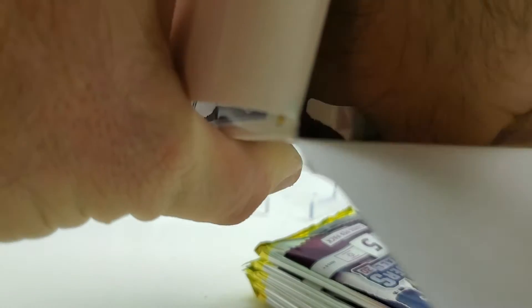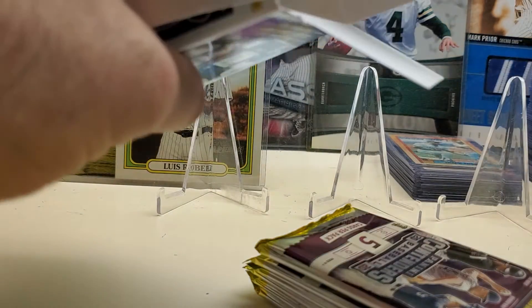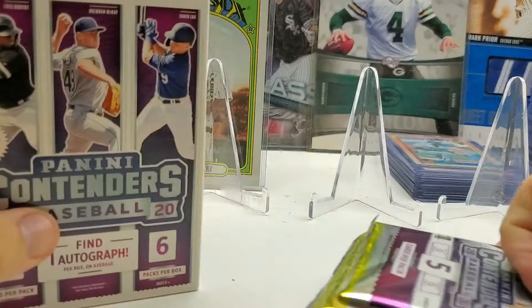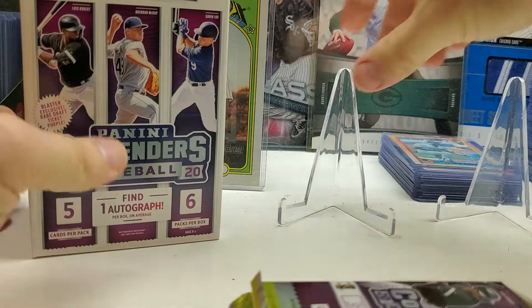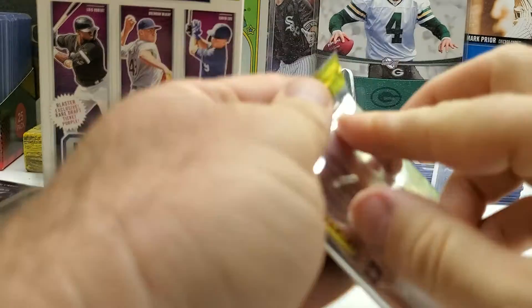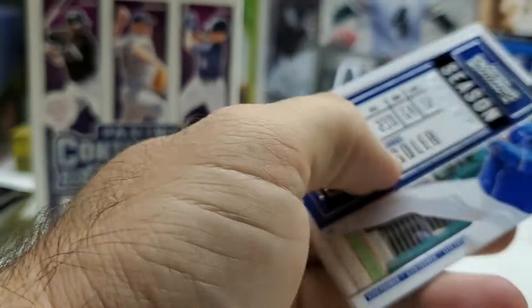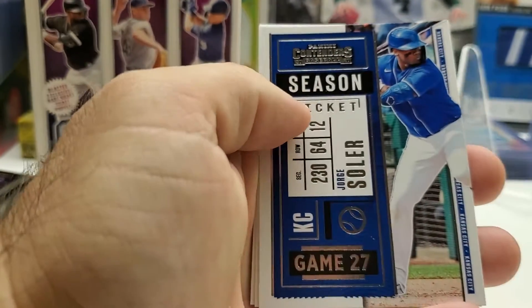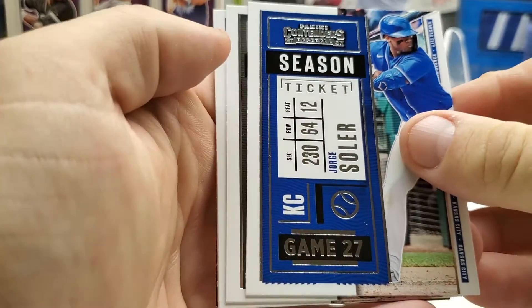2020 Contenders — hopefully the autograph we get is a monster, that'd be really nice. We got a 101 security tag in here. I've got the close view again because some people do seem to like it. I'll keep it here on and off — some days I'll switch it up. Let me know what you guys think, whether you prefer this view or the longer wider view.